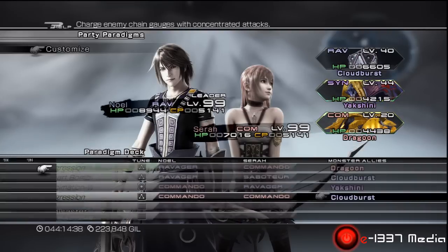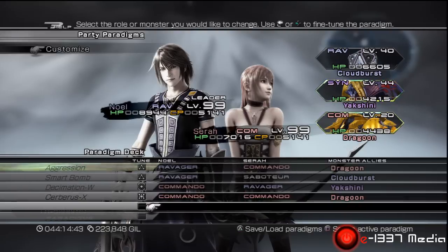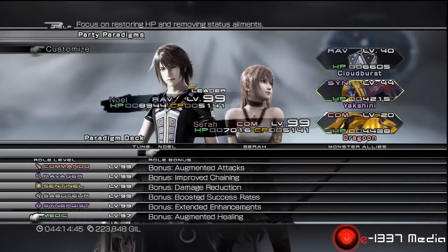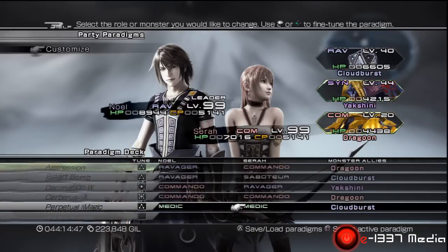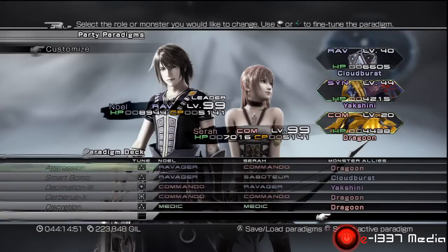Decimation here we're using as W, mainly for the fact that I usually prefer Cross — like you see here with Cerberus X — because your melee attack has an actual faster cast rate than your long range.